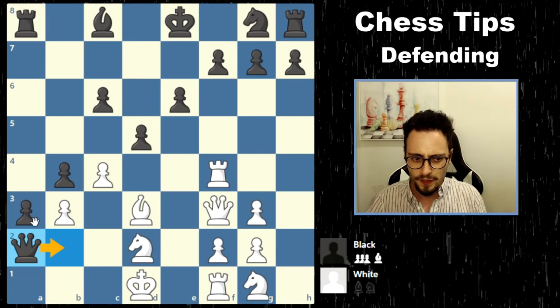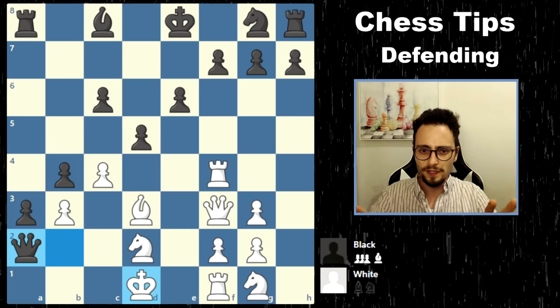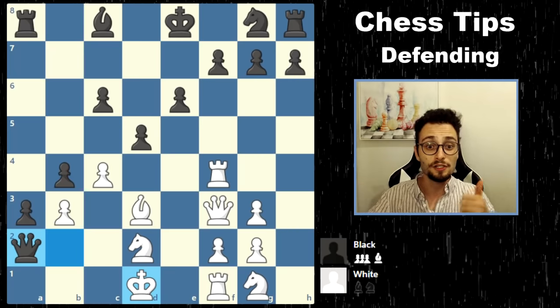If black gets to move here, this pawn is simply going to promote. So use what you know about defending thus far — do we have something that just holds the position? No. We need to look for a counterattack here, a desperate countershot.